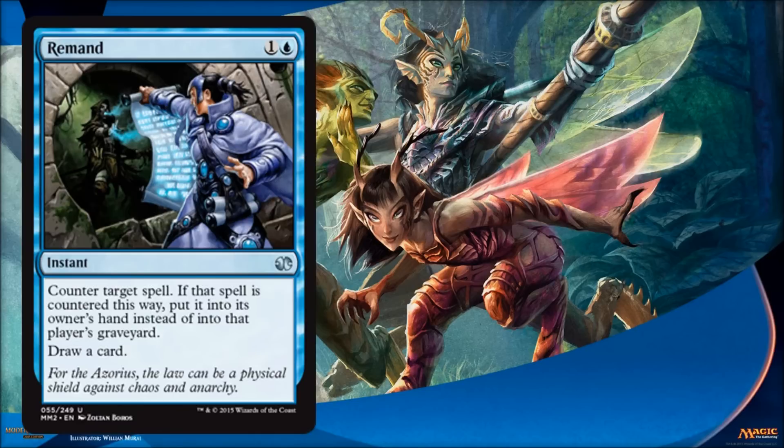Remand — another great classic uncommon card that's very good to see reprinted. It just seems like no matter how much it gets reprinted, it still struggles with keeping its price in a fair range. It's a great card, used a lot in Modern. It is a counterspell, but you have to think of it more as a tempo card, because it just sends the card back to the player's hand rather than the graveyard. But you do get to draw a card off it as well, so it's a great tempo card.